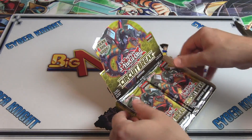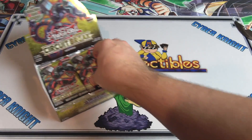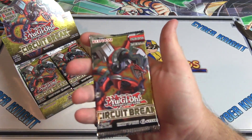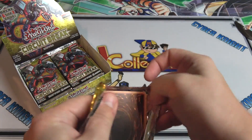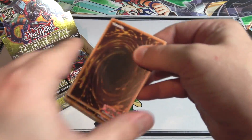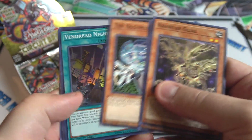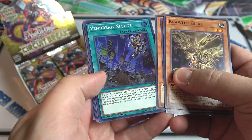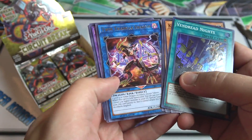What's up everyone, this is Cyber Knight and today I'm going to open up the brand new Yugioh Circuit Break box for you guys. This set just officially released and I got a box of it, so let's go ahead and open it up and see what we can get. I'm looking for a lot of different cards from this set. 'Break the Code' is also what it says — kind of funny because Code of the Duelist was the previous set.